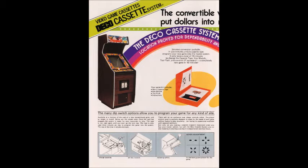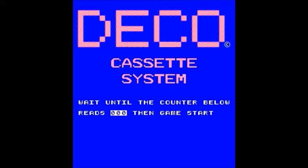Hey folks, Crazy Climber 80 here again, and this time we're going to look at another game in the Deco Cassette System. This game is called Skater. It is also known as Skater Gaiter — G-A-I-T-E-R — which is a really dumb title, so we're just going to call it Skater. This was created by Data East in 1983 for the Deco Cassette System. And it's a weird, weird game, but it's actually pretty cool.